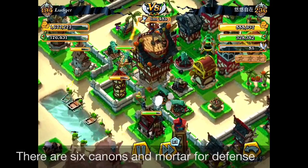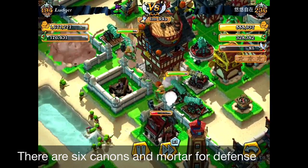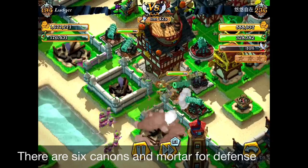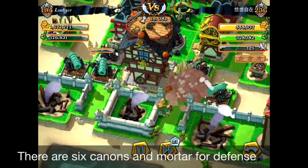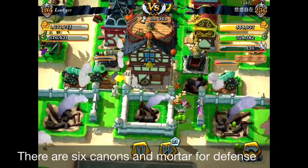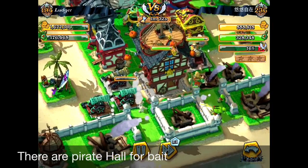At the two entrances there are gonna be a lot of cannons and it's gonna be backed up with the Mortars. You can see that they're gonna be coming into this narrow entrance and what happens is that it's gonna be easily attacked by the Mortars, which I showed you in the funnel layout.